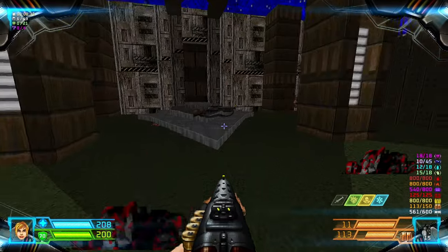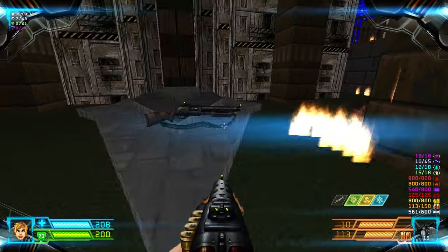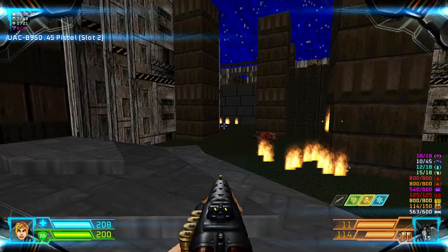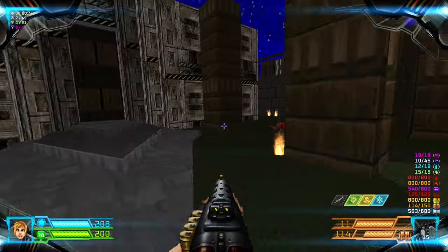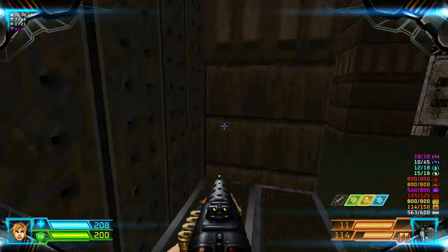I forgot the name already, ok I will just play through this map. Alright so here is a door that we can't open yet. There are 2 lifts in here, so we should take the left lift first, lower this down and ride it up.